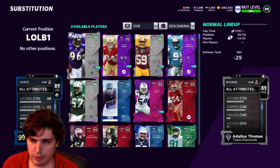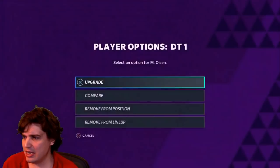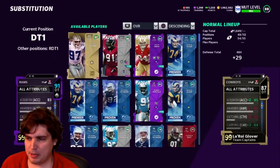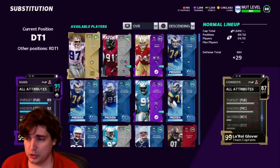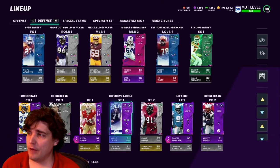The thing with zone coverage is the ball's not in the air as much for linebackers, so they don't have as much time to react and cover as much ground, especially with the agility. A lot of people do run more cover guys there. The last card is Merlin Olsen — let's take a look. He's kind of thin. 90 strength, 90 awareness, 71 speed, 71 agility. It's the block shed stuff we're looking for: impact block 93, power moves 89, block shed 91, pursuit and play rec — overall a pretty solid defensive tackle.